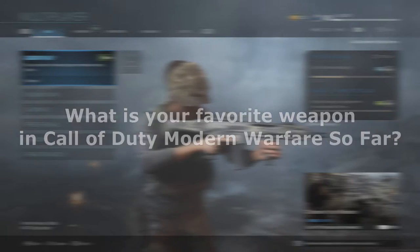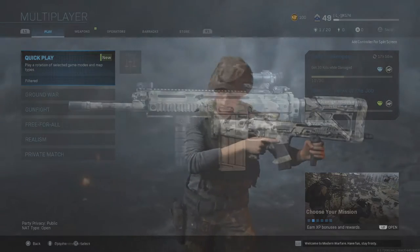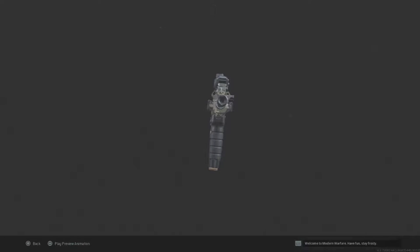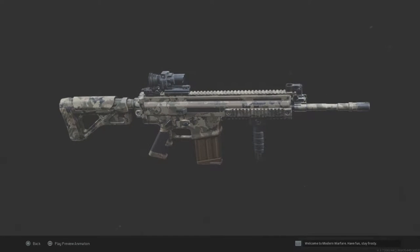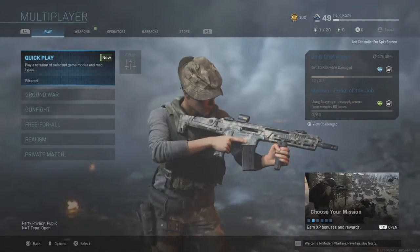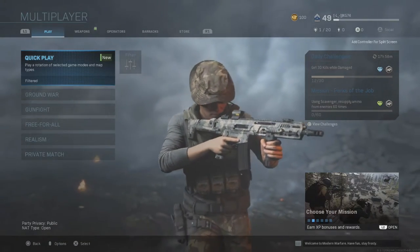For me it has been the SCAR — that weapon is a total beast. Once you unlock that assault rifle you're pretty much unstoppable from long-range combat. So my question to you guys: what is your favorite weapon in Call of Duty Modern Warfare? Leave it in the comment section and I'll feature it in my next video.